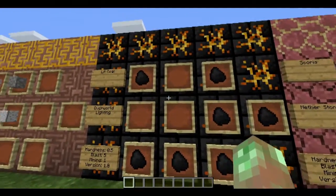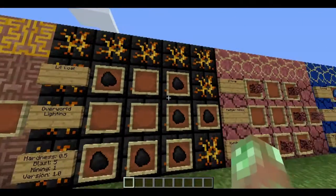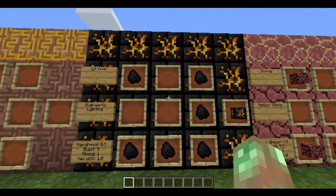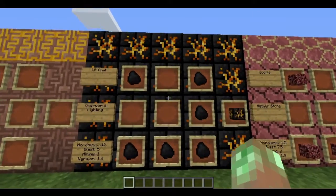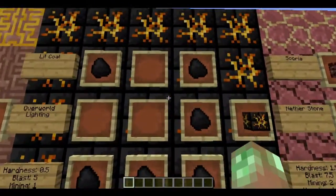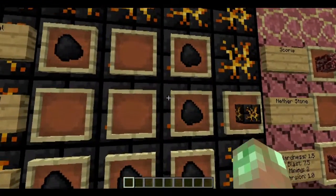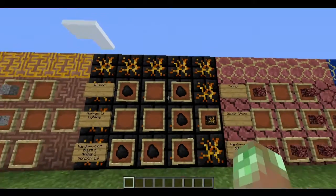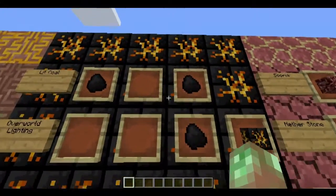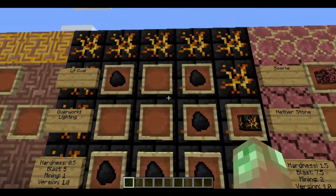Lit coal is the overworld lighting block used to create lit versions of all overworld blocks. You use it by putting 4 of a block around it in a crafting table to light them all. You craft it from a bunch of coal. Hardness 1.5, blast resistance 5, mining level 1. A quick note: everything that you normally wouldn't break — like glass and glowstone-type things that don't have a harvest tool — now uses pickaxes and acts like silk touch, so what you see is what you get. No more breaking glass and having it disappear.